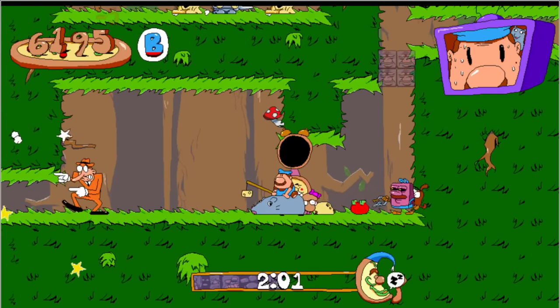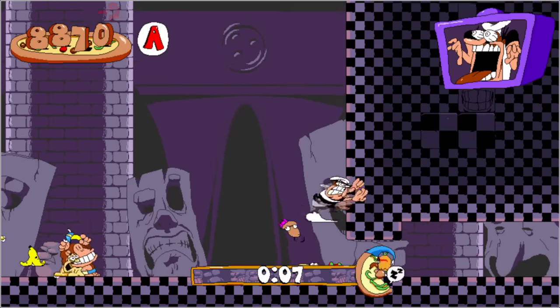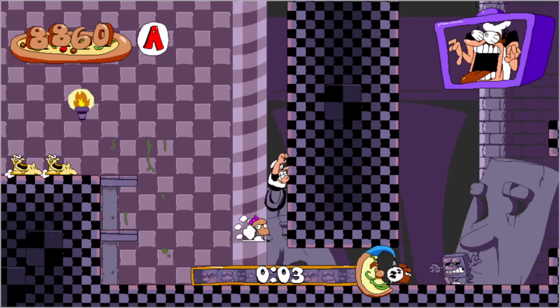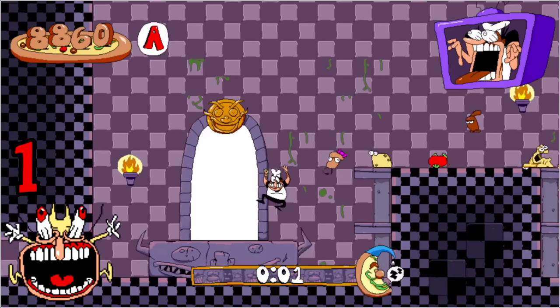Some levels will be harder than others. John Gutter is one of four levels where it's possible to play pacifist if you don't catch Pillar John at the end of the stage, bringing your total enemy kills to one.